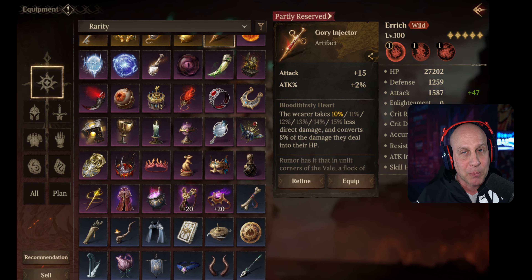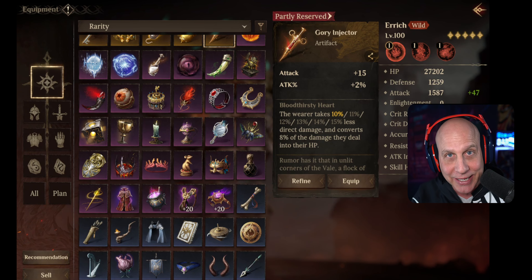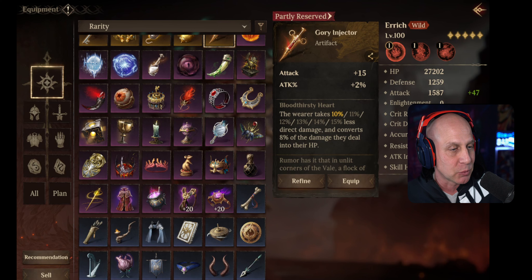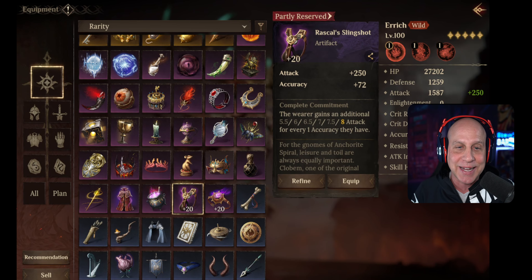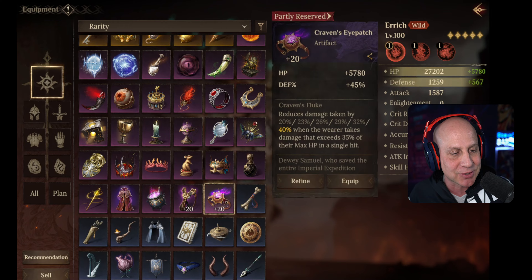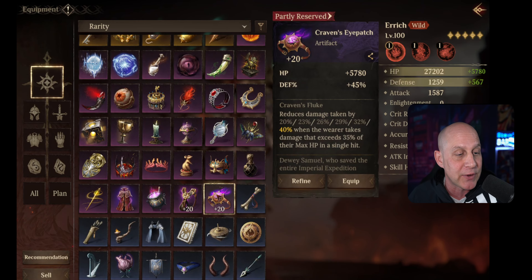We got to talk about these artifacts before I go to bed — it is almost midnight. I want to show you the brand new artifacts and how good these epic artifacts are. We have two new epic artifacts and then we've got 12 new legendary artifacts.